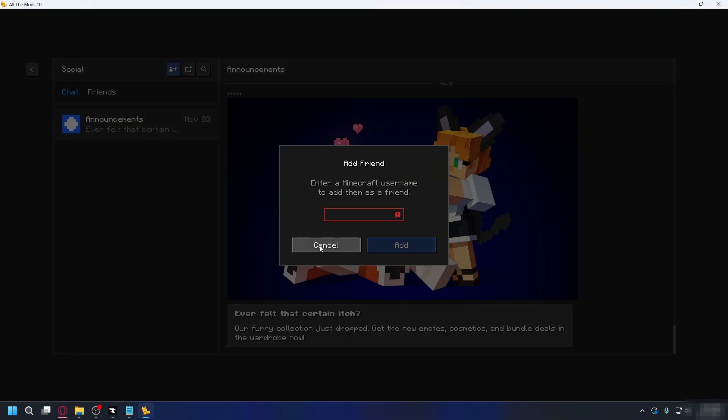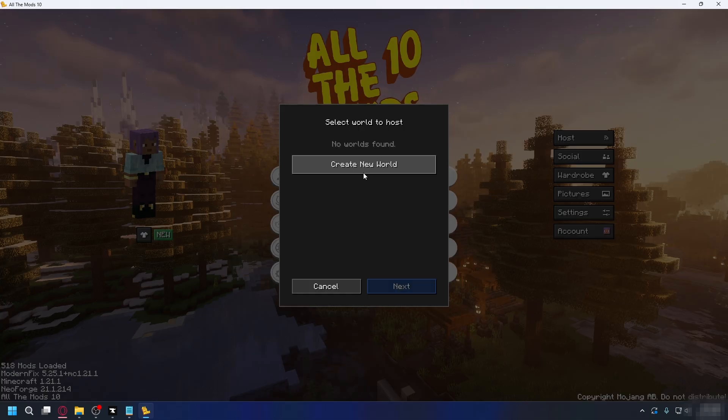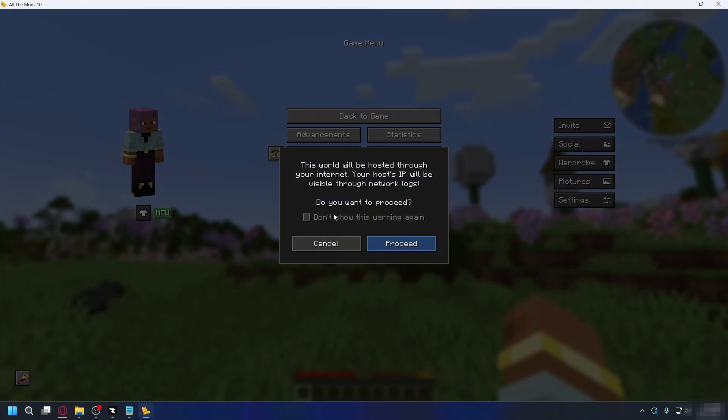Type in your friend's Minecraft username and add them. Your friends will need to do the exact same thing — install the same modpack and Essential, then add you as a friend through their friends menu. Once you've added your friends, click the Host World button on the right. A menu will pop up where you can choose which world to play. Once you're in, on the pause menu you'll have an Invite button on the right. A pop-up will appear telling you that this will be hosted through your internet and your host IP will be visible through network logs. This is why Apex Hosting is a good option — for more privacy and safety.